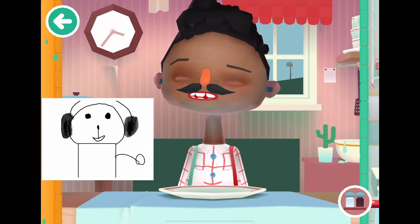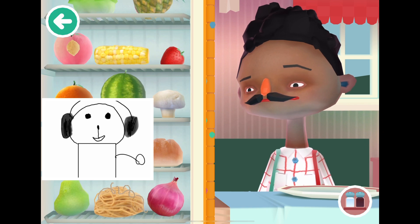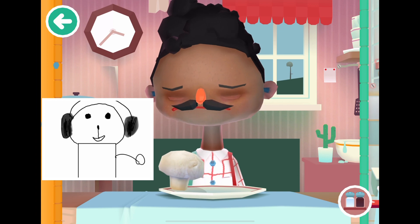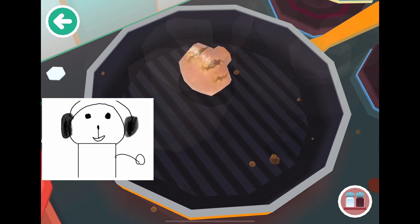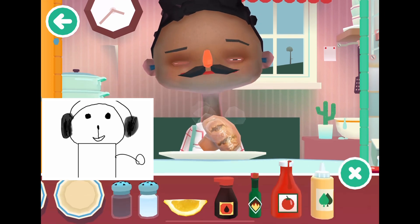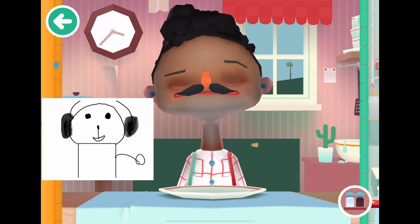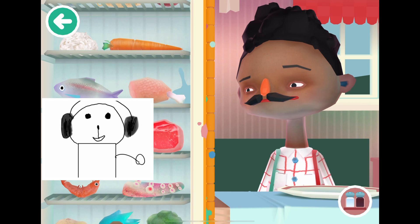Now we have our next customer. Maybe we should make him something very decent or good at least. Maybe I should make some mushrooms — I wonder how that would taste. I think mushrooms are supposed to be cooked like that. Let's add a little salt for flavor. I ought to make something good.